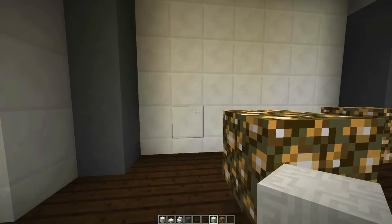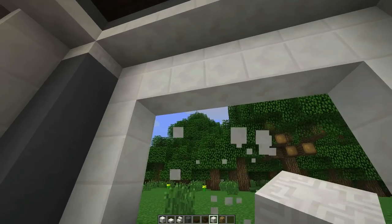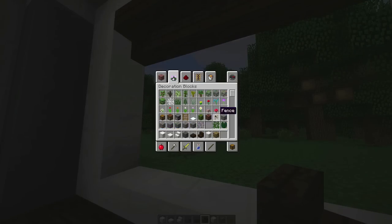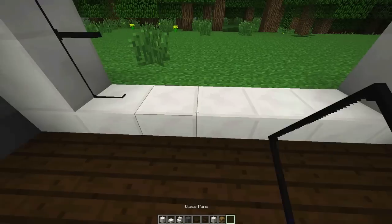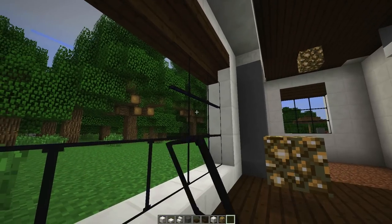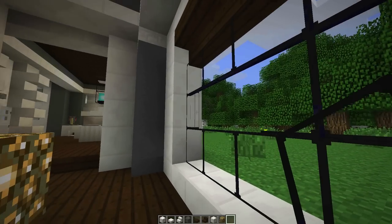I'm going to open this area up a little bit and have a nice big window right here. I think that'll look pretty cool — add lots of extra light to the room. When in doubt on a wall, either put a painting down, bookshelves, or a giant window. Whenever I look at a wall and it's very plain, I always like to add a giant window. And if it's a wall where you can't do a window, bookcases are always the way to go.